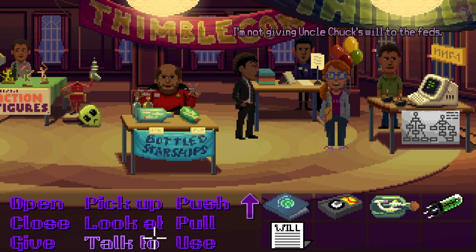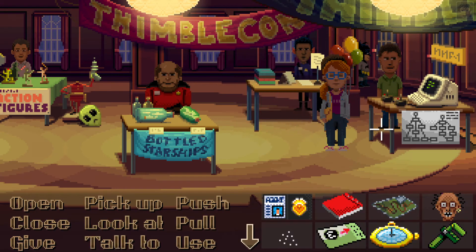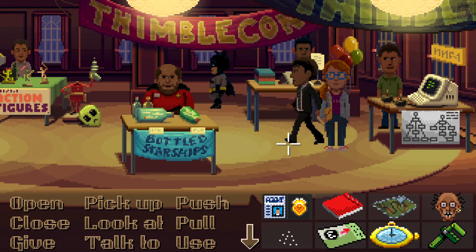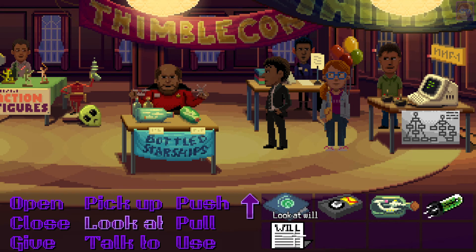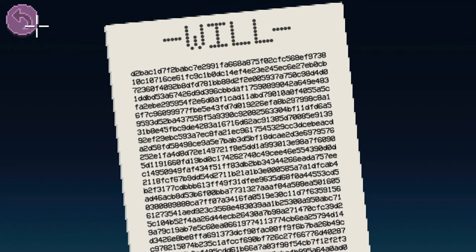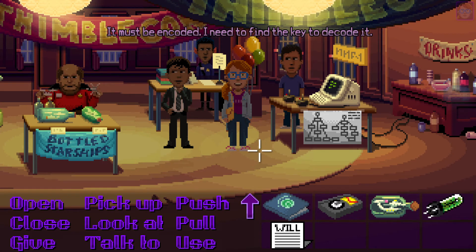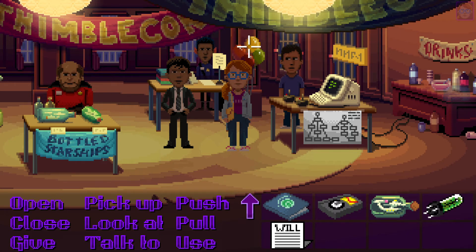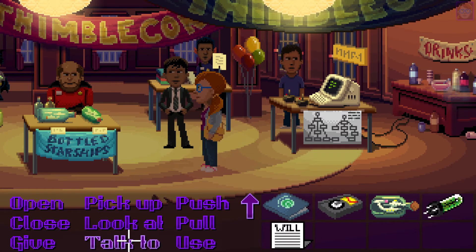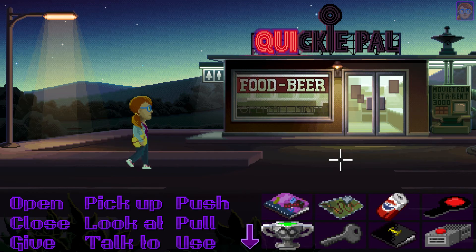Maybe he'll help us decode it. But Dolores says she's not giving Uncle Chuck's will to the feds — this is private family business. That's not gonna work. The will says she needs to find the key — if she could remember Uncle Chuck's lucky number, he used it to win the lottery. Let's go to Quickie Pal and see if he remembers the number.